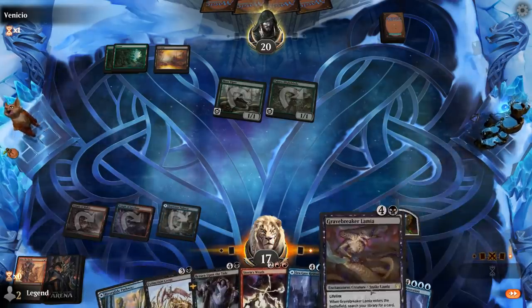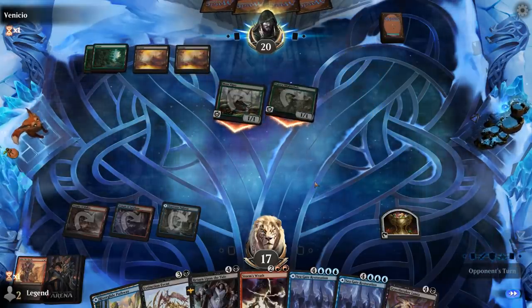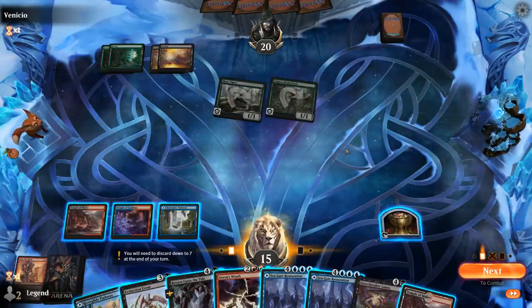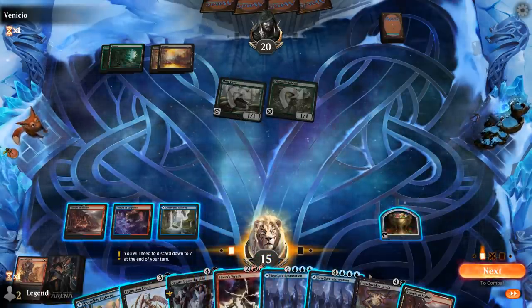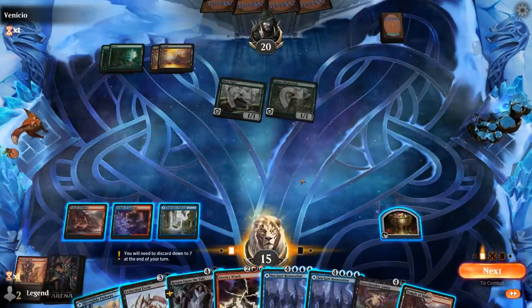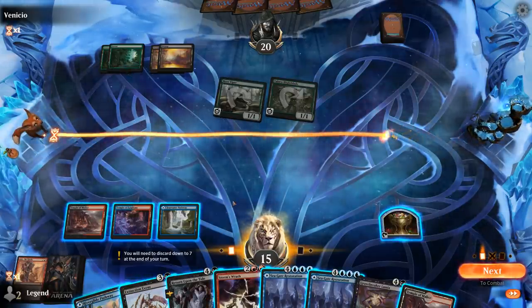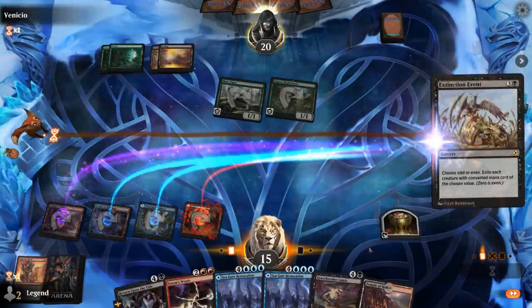There's our land. We have Gravebreaker Lamia in hand, which could put the haste enchantment in our graveyard to make it more likely we get to attack if the opponent is holding removal. Could send out Lamia as a distraction, although Extinction Event and Storm's Wrath would also kill Lamia. Or we just go for Return and hope it works out. I strongly believe they can kill my giant if I reanimate it, so between options — we can Extinction Event here so if they have Call of the Death Dweller they can't reanimate their creatures.